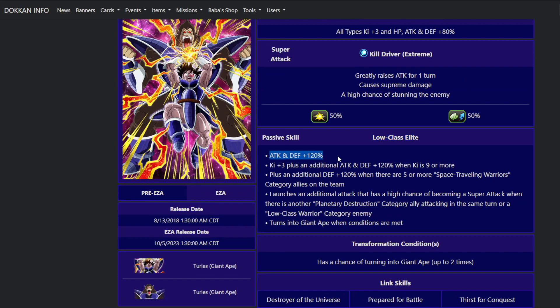His passive skill is Low Class Elite. He gets attack and defense 120% at the start of turn. He gets ki plus 3 and attack and defense 120% when ki is 9 or more — this is a multiplicative buff that activates on super attacks. So the way you calculate his defense is take whatever you see start of turn and multiply by 2.2 — that's his defense post super attack. He gets an additional defense plus 120% when there are 5 or more Space Traveling Warrior category allies on the team. Space Traveling Warriors is a category with relatively recent buffs, though there are egregious omissions like Golden Frieza and Metal Cooler — for some reason Dokkan decided they're not on the category.